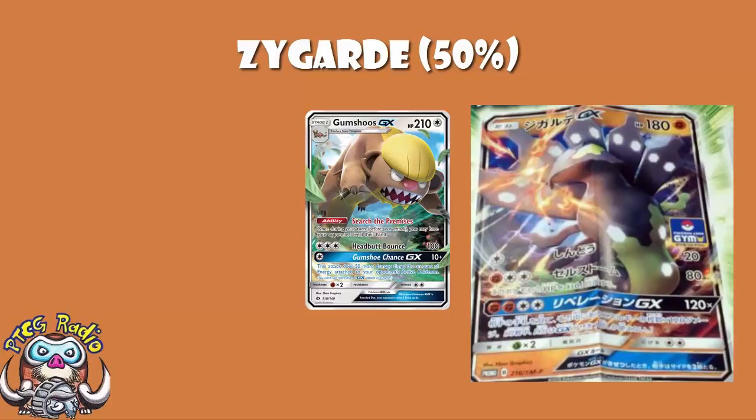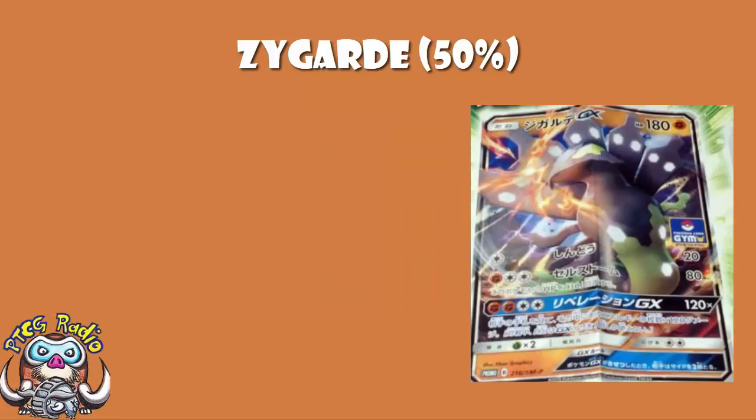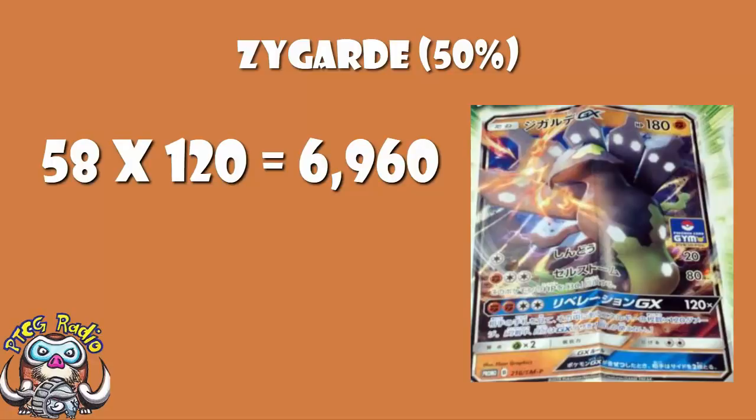Of course, maybe your opponent's got 58 energy in hand — they won't, but in theory, with one active Pokemon, one prize card remaining, and every other card in their hand, they could have 58 energy in hand. Times that by 120 and you're getting to 6,960 damage. You can play around and add a whole bunch more damage to that — if anyone wants to have a go with those calculations, that's what the comment section is there for.